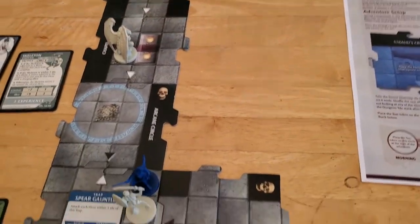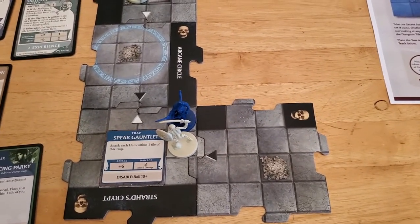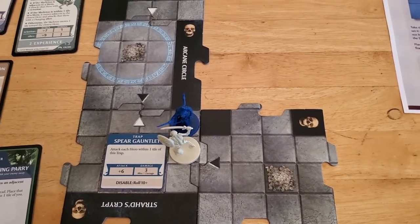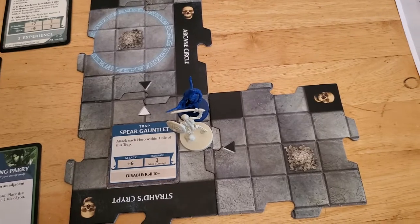Our options are move-attack, attack-move, or move-move-move, and that's about it. If we attack the skeleton we're guaranteed to kill it because we can use our careful attack to just automatically deal one damage.